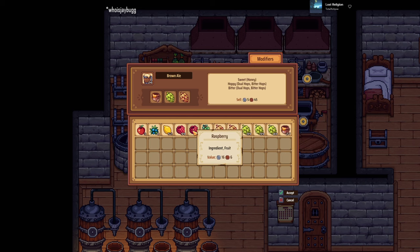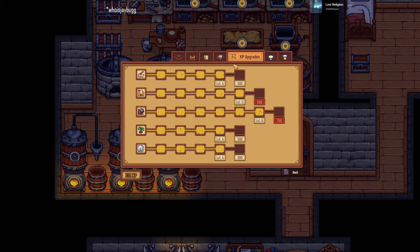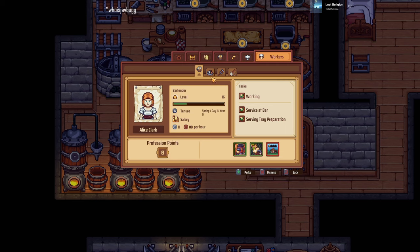One more thing: hiring people. Before, in order to save a few bucks you had to fire people each day. Now you have a hiring system and the employees have skills — it's a pretty cool system. As they work for you they get more profession points. They each have a negative trait but also positive traits. The more positive traits they have or the more you've trained them, the higher their hourly wage. But if you only want them to do certain things you can adjust their wage by having them not do certain things.